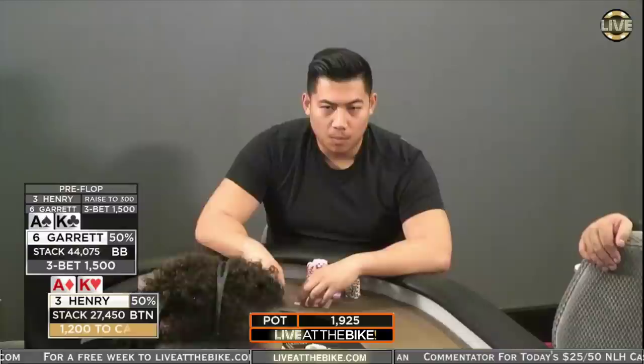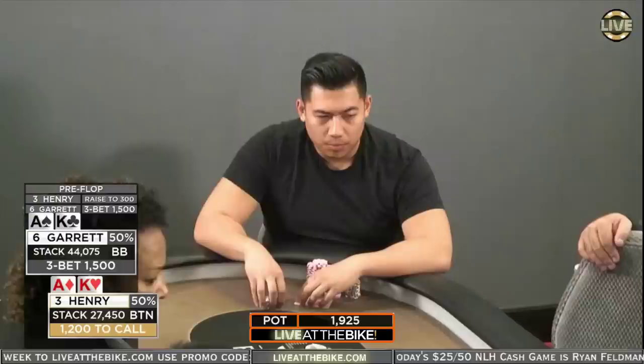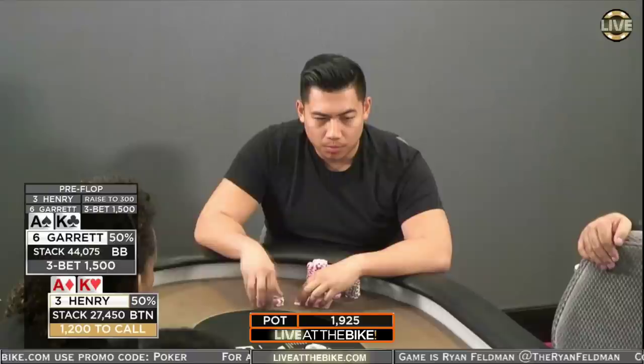Ace-King versus Ace-King. Henry and Carrot have played some hands together today. They battled a little bit and Carrot has Ace-King here. He's going to 3-bet the big blind. Henry could certainly call or 4-bet.